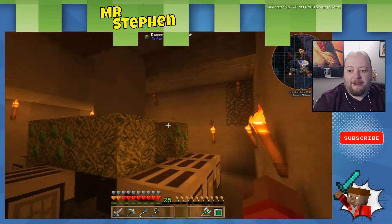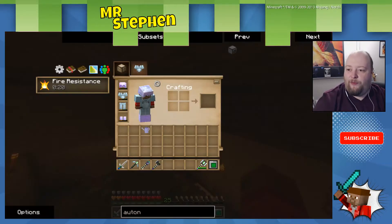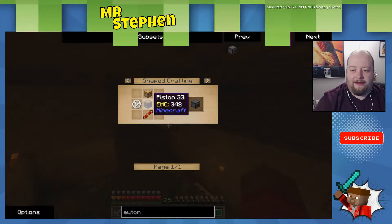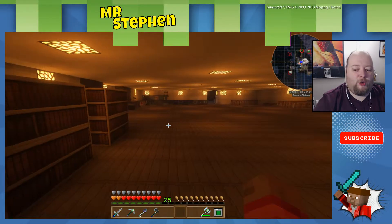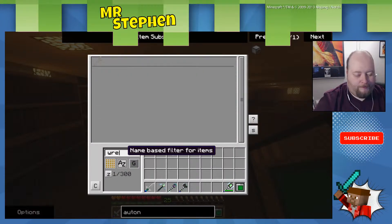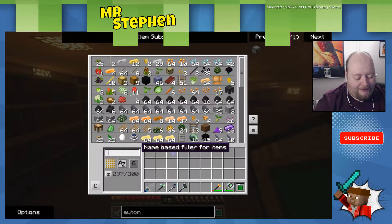It's not quite working yet, but we've got everything kind of in place. We have these two bits of stone which we don't want. What we want is an autonomous activator. This is fairly simple to put together — it's 10 gears, a piston, a chest, and a redstone reception coil. Not difficult to make at all, but it's really cool.